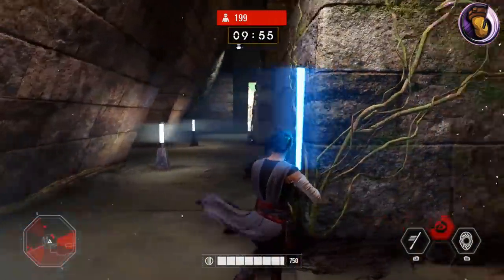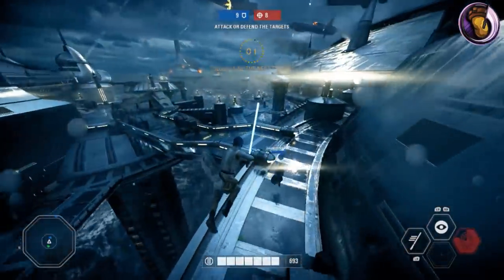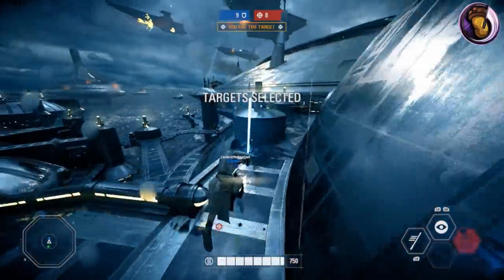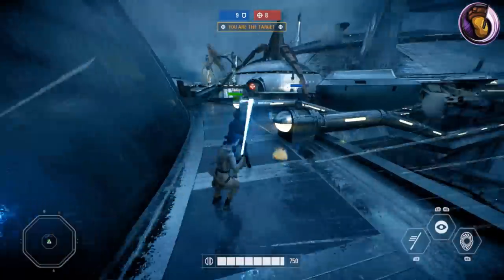Her last ability is arguably the best ability in the game: Mind Control. When activated, enemies nearby have their controls inverted, leading to extreme confusion and falling off of edges.